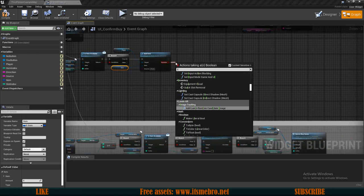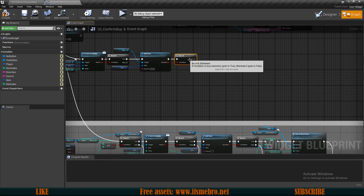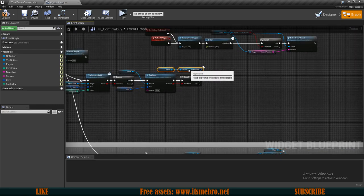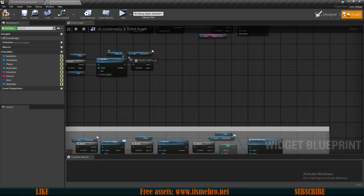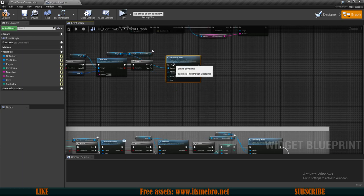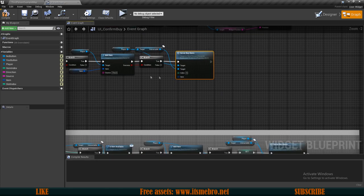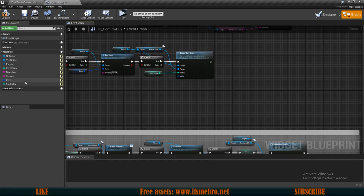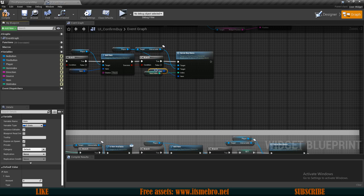Then again we can do another if branch check to see if we were successful with adding an item, and then we again need a reference to our interactable. As our player we want to do the server buy items. Server buy items — the first target is our player because this function is in our character, and for the other target this is going to be our interactable. For the index let's use our item index and for the item we use our item variable.